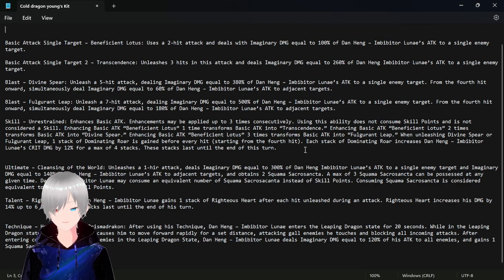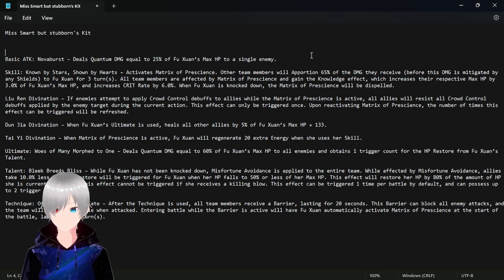Let's jump on to Fu Suan's skill kit. This is Fu Suan's kit. I have one thing to say about Fu Suan — this is probably not accurate, but if it is accurate then Fu Suan is gonna be amazing. Her ultimate skill is gonna be awesome. Also, Fu Suan has a little bit of healing, and she can tank. She also increases the crit rate of her allies, which is actually amazing. She is a good support character. But if you are looking for a main DPS, you have to go for Dan Heng. If you are looking for a support who can also tank, then Fu Suan is awesome.